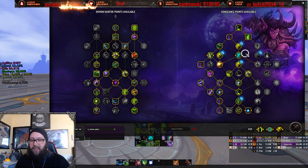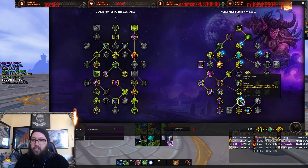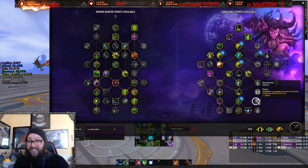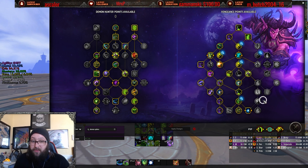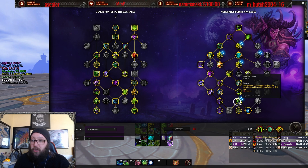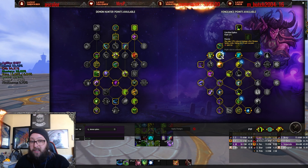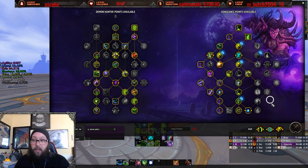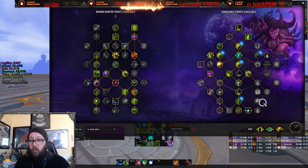You can converge some of these talents to make them very strong. Like Feed the Demon — I honestly think the only reason this is a two-point talent is because these are two-point talents to reach your capstones. Feed the Demon is almost a requirement to get full uptime on Demon Spikes and Calcified Spikes. Two points is a little much — you could free up a couple of talent points.